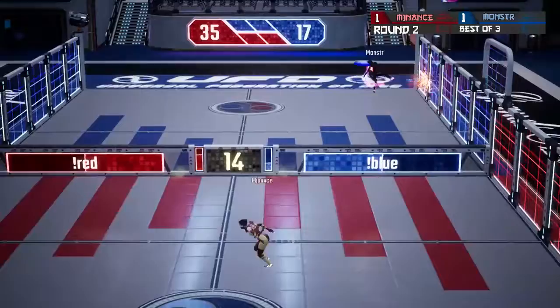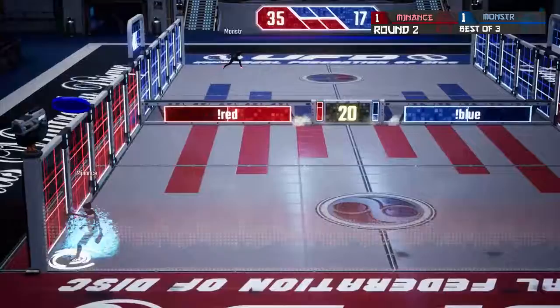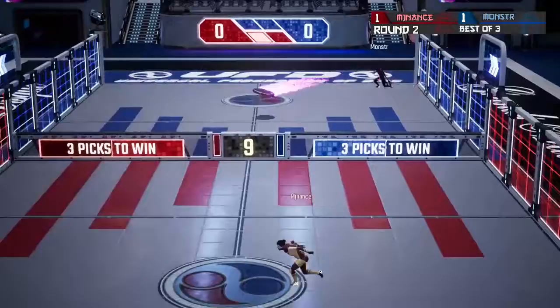Straight shot from MJ catches. Monster having the jump throws the back lob, down the line from MJ Nance, post shot from Monster. Short hop from MJ — he catches the back lob, 21 points with the super saw blade. 56 to 17 — a very nice response set for MJ Nance, back and forth and very well played from both players. Points don't show how really well played that was by Monster.